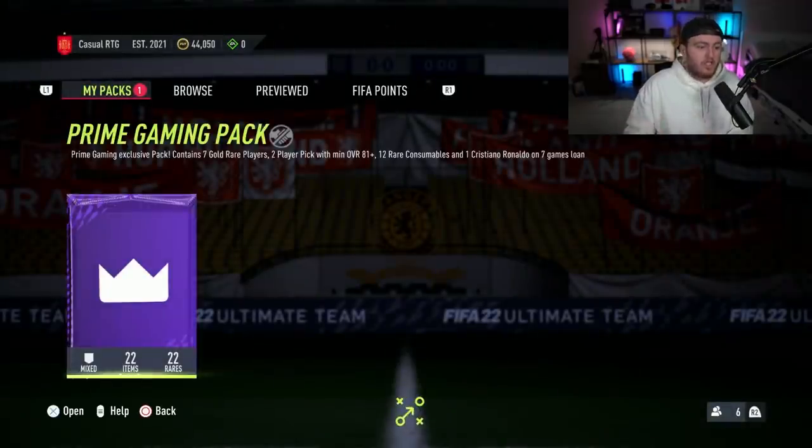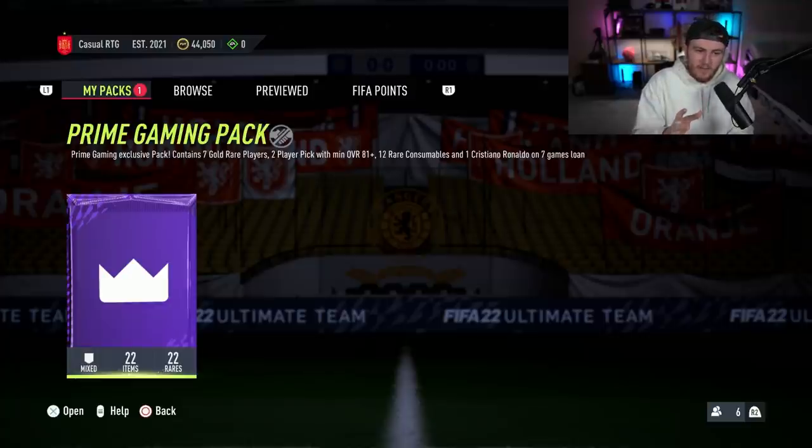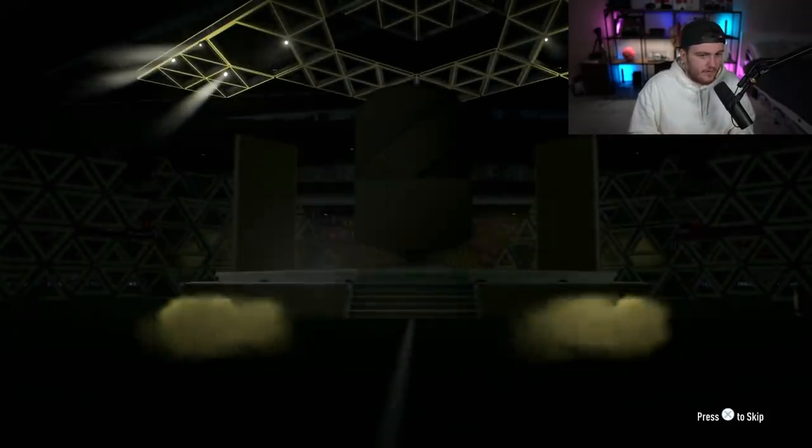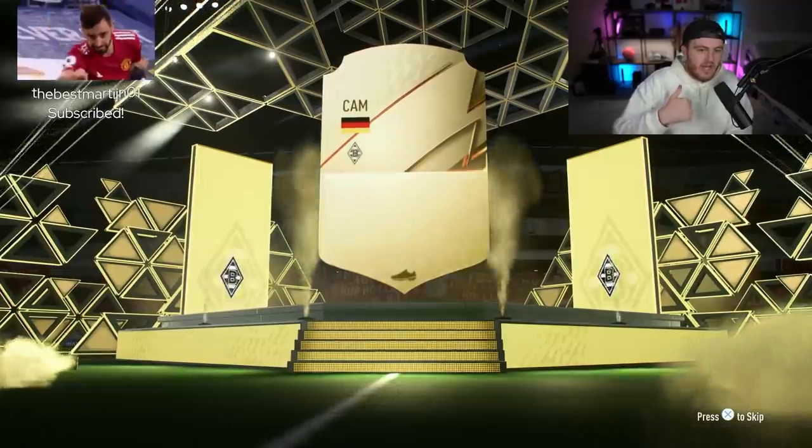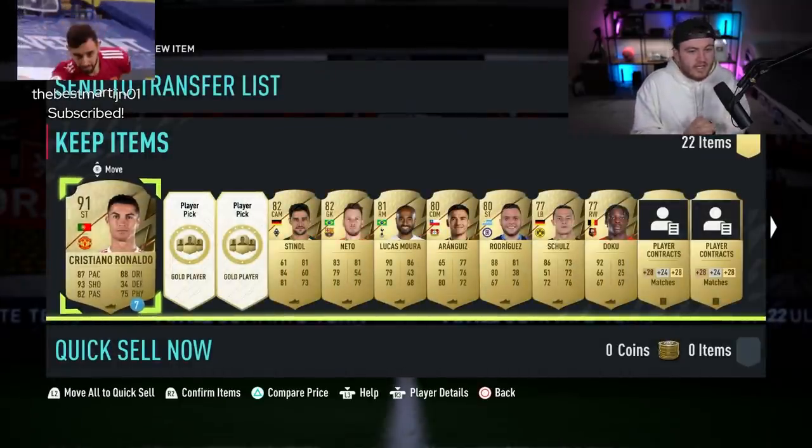They also dropped 81 plus double upgrades and current Team of the Week packs, but the main one is the Prime Gaming Exclusive Pack. We get 7 gold rare players and 2 player picks with 81 plus overall, and a Cristiano Ronaldo 7-game loan with 12 consumables. These are the best Prime Gaming Packs we've ever had on any FIFA. For RTG, this is incredible — you get consumables, you get a loan CR7, you get 2 player picks. These are really good.